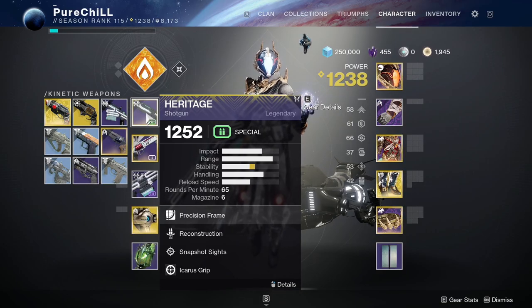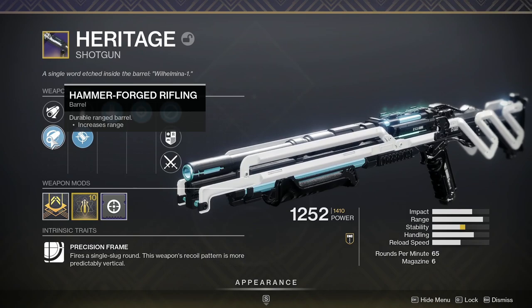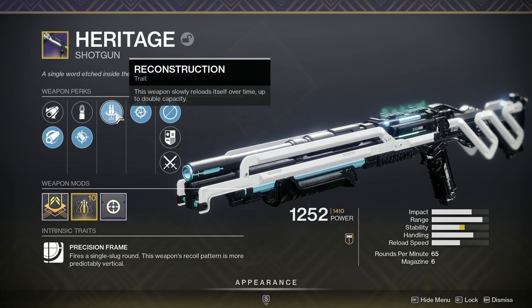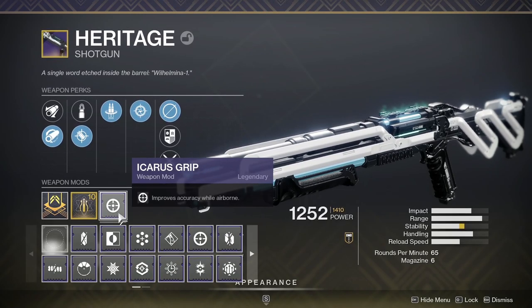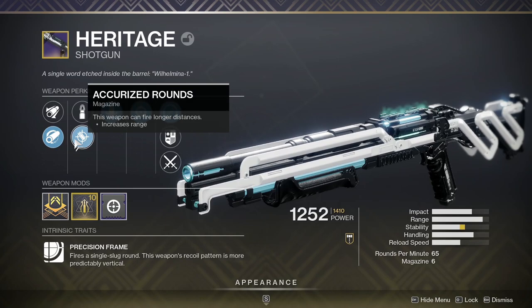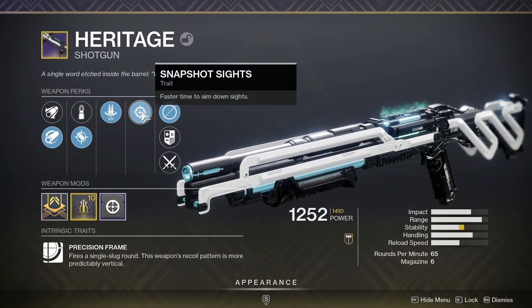There are so many good perk combinations, so I'll basically just give you some examples. Corkscrew Rifling is great for the barrel choice as it increases the range without penalizing handling like Full Bore. Accurized Rounds for more range, or Assault Mag for a faster fire rate. The first perk category has great perks such as Slideshot, Outlaw, Reconstruction, and Hipfire Grip, while the second perk category has Snapshot, Moving Target, and Killing Wind.